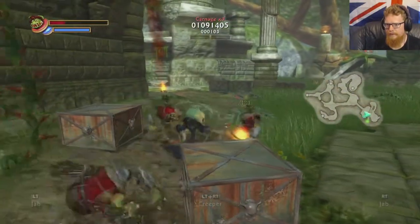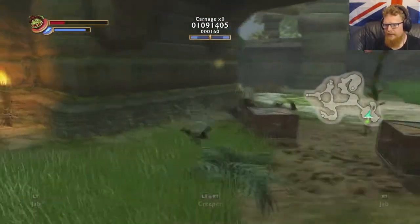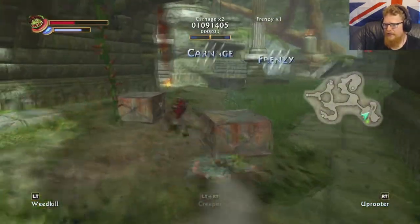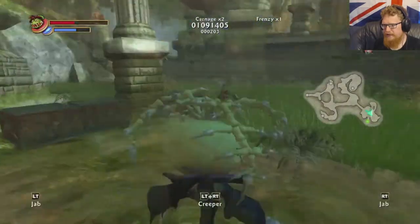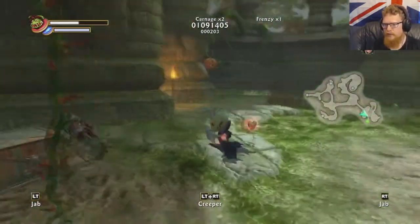They don't actually give us that much anymore do they? These archers kind of hurt. But luckily we can sneak underground - don't think they can hit us when we're underground. Come back to daddy, let's go grab that health before it disappears. Don't walk into the vines, that's bad.